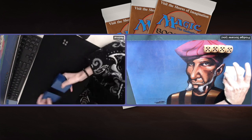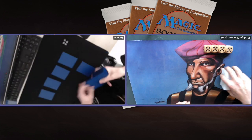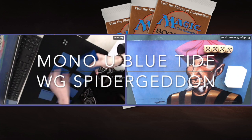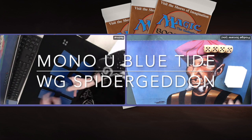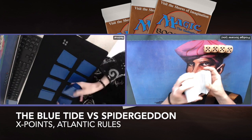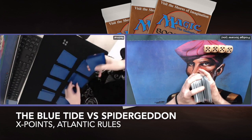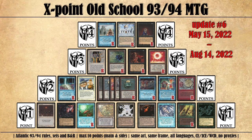Today I am playing with my Spider Ganon deck. It is fully revised, it's green and white. And I'm taking on Redmar, who is playing what I've called Blue Tide — basically blue flyers with High Tides in it. It's a super cool deck. We are playing this match according to the X points rules, so that means Atlantic Old School with that 10-point list you see right now.